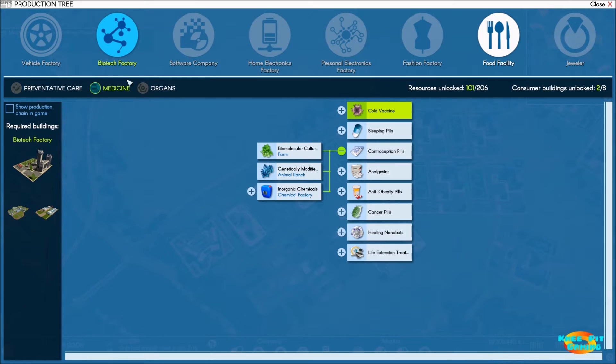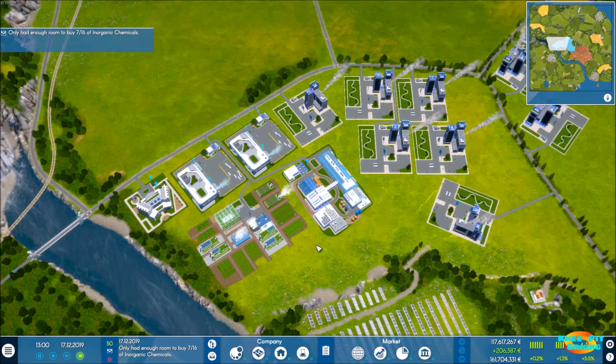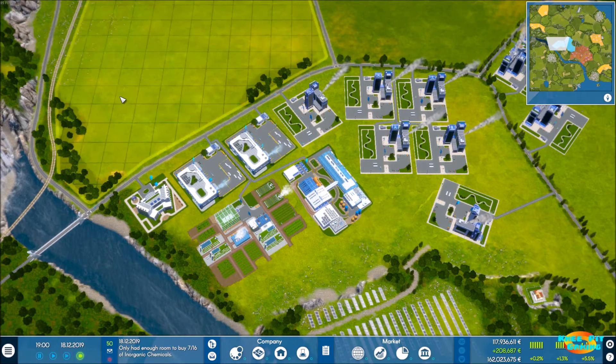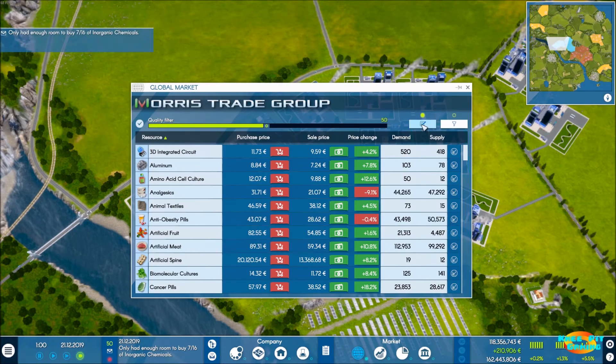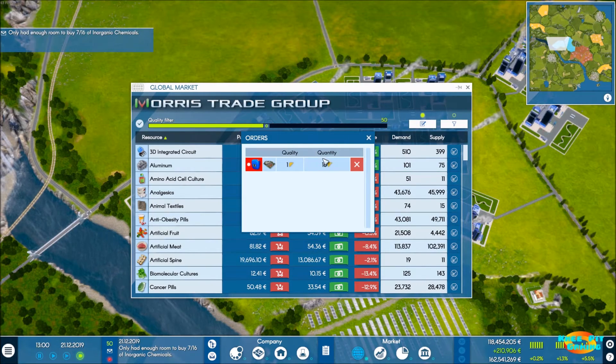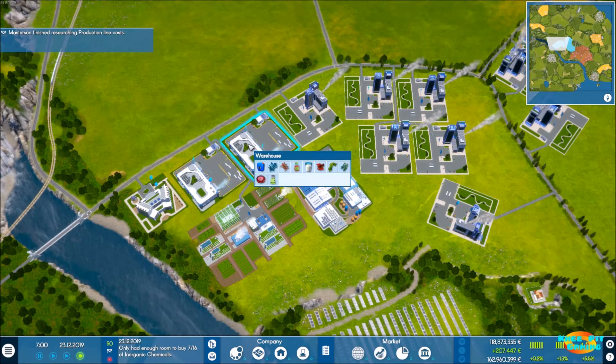As much as I hate to do that — because it's a whole bunch of buildings and costs for very little additional profit — we're going to have to do it. Right now we're pretty much full in our warehouse because of our settings, but we're not able to get the full 16 each day from the global market, and we'd actually need to increase that going forward.